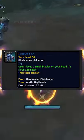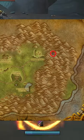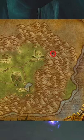Today we'll be looking into another Arathi Highlands item — this time it's a Brazier Cap toy. It drops from Geomancer Flindagger, and you can find him in a cave in the northeast corner of the zone.